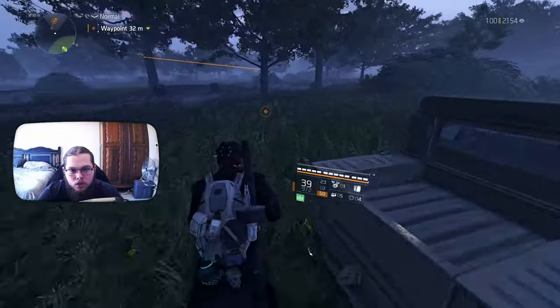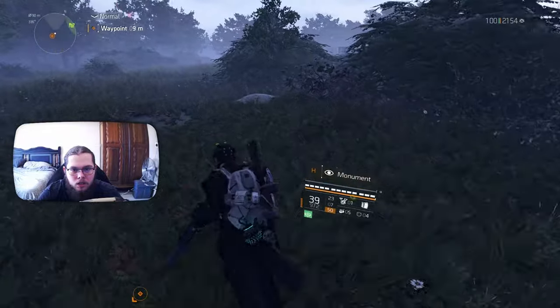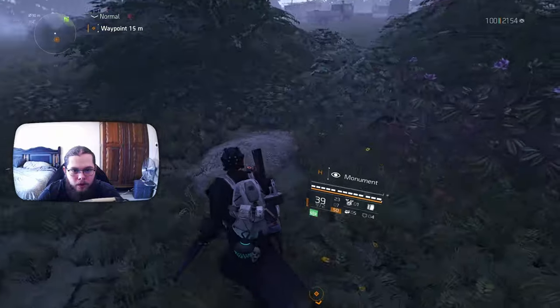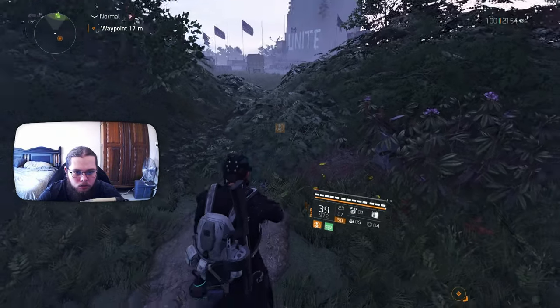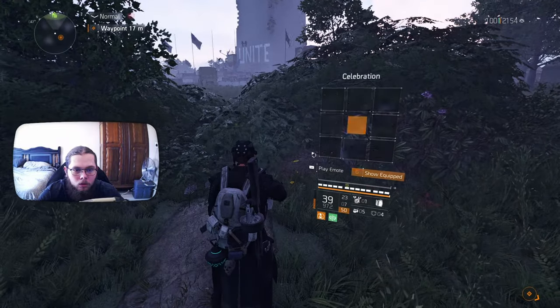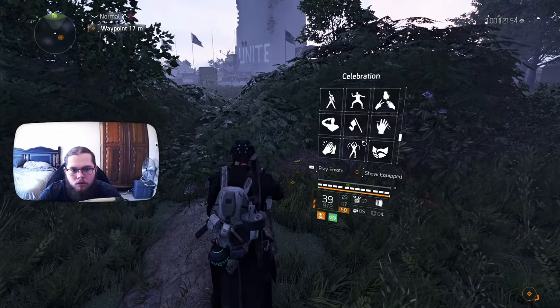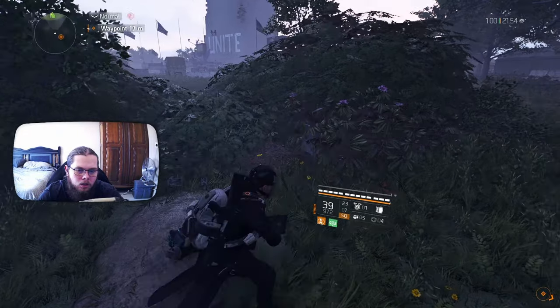Once you reach it, turn directly to your right and you should see the next grave right there. Same deal: hit H, hit G, then hit salute. Go ahead and salute this grave — same story, it's going to go fuzzy.